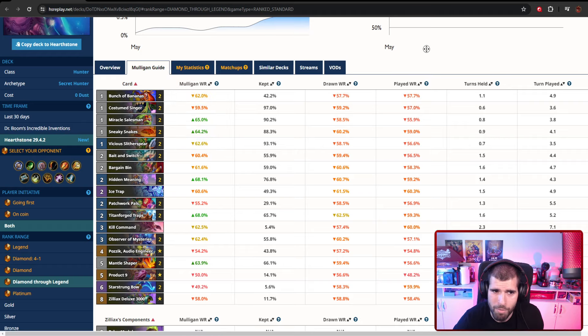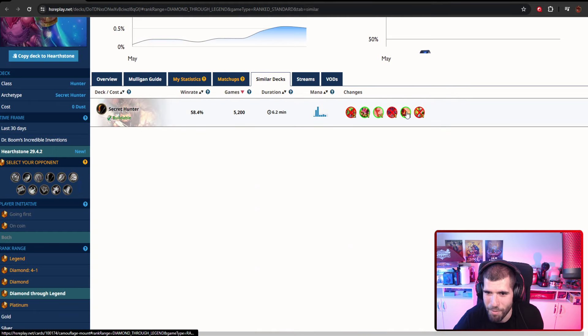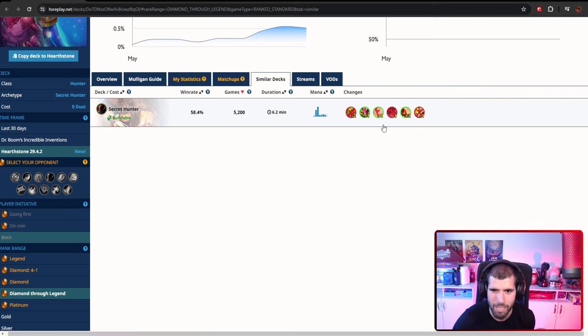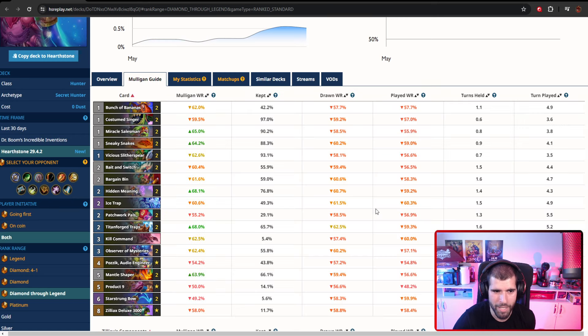This is the variant we're going to be using. I think I have a bit of a different list actually, but if we have the best performer in our grasp, it's usually not a bad idea to go with those. Apparently there is a similar list with the Camouflage Mount — I did find the Camouflage Mount to be quite a good card inclusion; it makes your board really sticky and gives you an extra 3/3 minion with the bonus effect. But as you can see, it's almost 5% less win rate, so it's probably a better idea to try this new, more refined list.